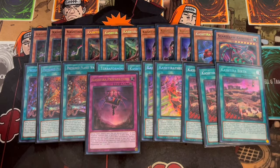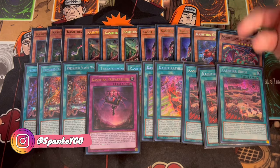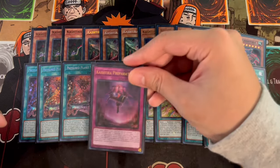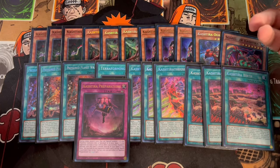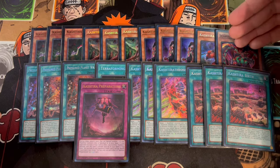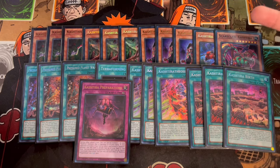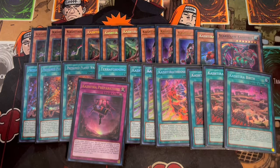The only trap card we're playing for the Kishtira Traps is one Kishtira Preparations. You search this off of Ogre. We're not playing the Big Bang anymore — you're never really zone-locking in this deck, and that's not what the deck wants to do. Preparations is a really powerful one-of that you can search off of Ogre. You can also side this out a lot of the time if you know you're going second. It's really nice in the mid to late game because it helps you re-establish boards every time they get broken. Even if your opponent breaks your board with something as simple as Raigeki, Preparations and Birth are what help you re-establish boards over and over again.